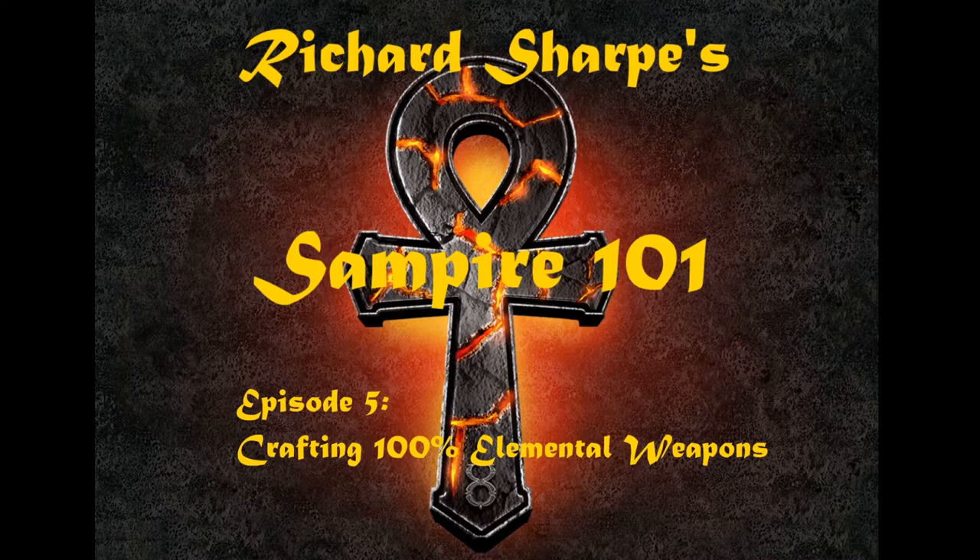So this episode is a little bit different. It's not really specific for the Sampire, but I figured it would be valuable. A lot of people have asked for information on this. I'm going to cover how to get 100% elemental weapons, which are pretty much the new thing that most melee or dex characters are using. There are a lot of advantages to using 100% elemental weapons, especially with a Sampire build. It allows you to really do the most damage, and you can avoid casting Consecrate as much as possible. It really saves on mana, and it also works really well with a swordsmanship mastery called Onslaught. In this video, I'm going to show you how to make them, how to get the materials to make them.